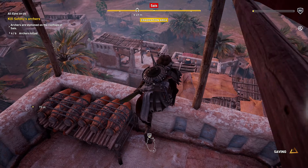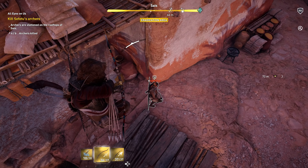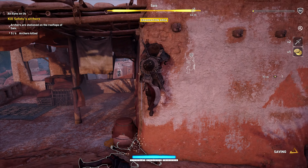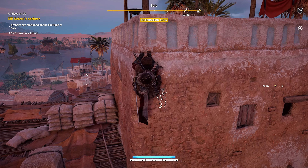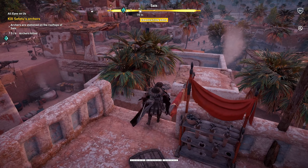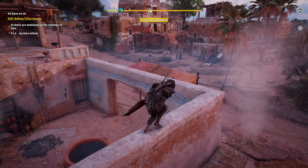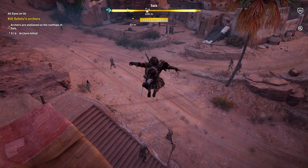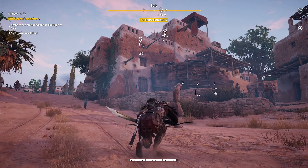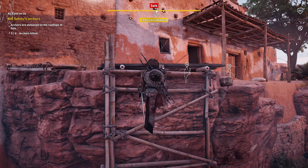Alright, we got one more archer over here. We have one guy that happened to detect something — it looks like he's a little suspicious of everything that's been going on, however he hasn't quite figured out that his friends are no longer with him. In the meantime we're actually going to work our way over to our final archer, which is all the way on that structure up there. We do have one of the larger guys with a lot more armor kind of walking around freely, so we'll have to be very careful of him.